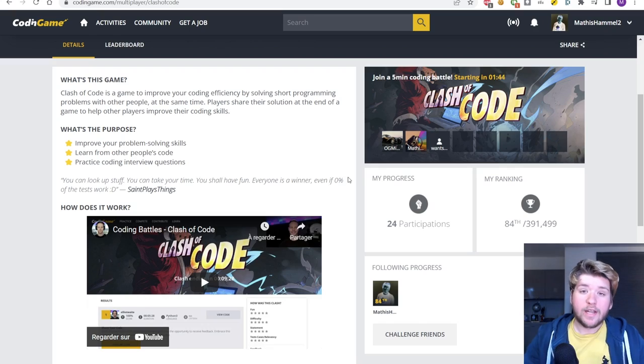I completed one hour of Clash of Code — very intense. I managed to get first or second place on almost all clashes. I'll have to wait 15 minutes for the final clash to complete, then we'll see the final ranking. After waiting, I find that in one hour I played 24 Clash of Codes, for a final ranking way above what I expected.